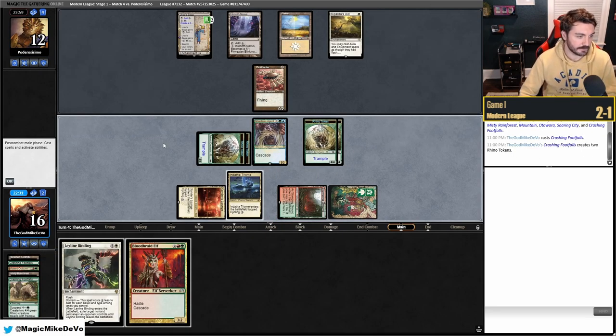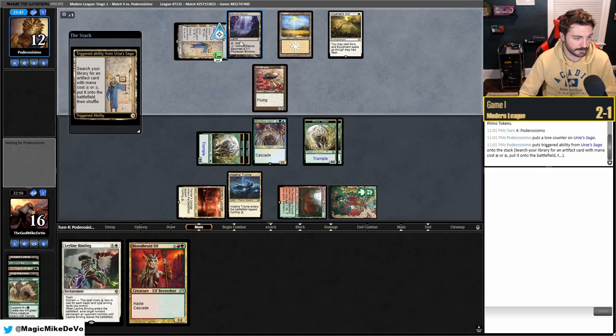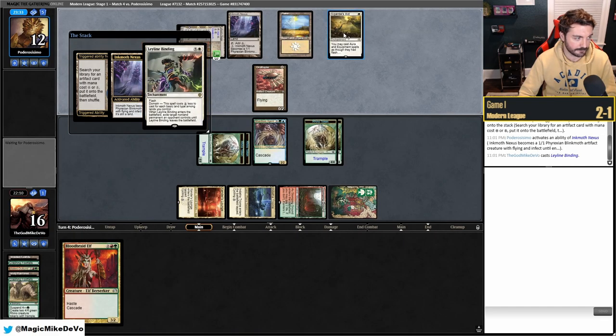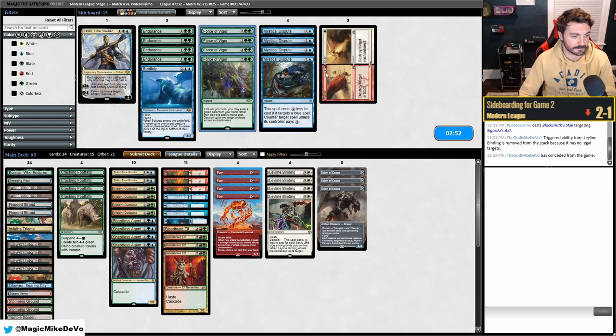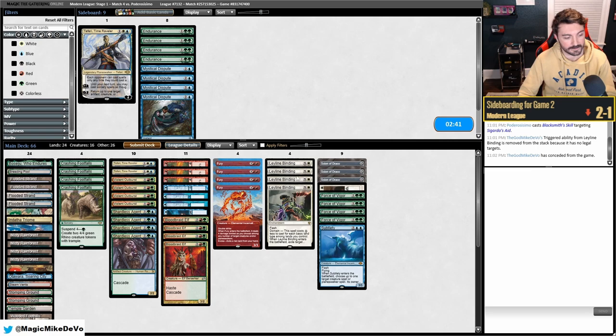We're dead to a double Hammer pump. When they make a Construct token we Leyline Bind it. They activate Inkmoth Nexus — if they have protection we just lose. We Leyline Bind the Inkmoth but they have another pump spell and we can't deal with it. You could argue binding sooner, but if they have two then we lose anyway. Bad timing overall.